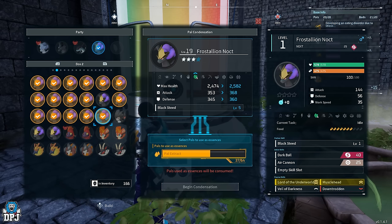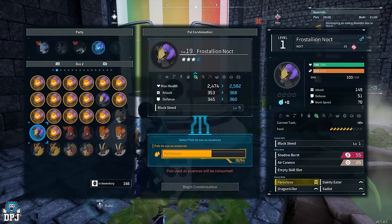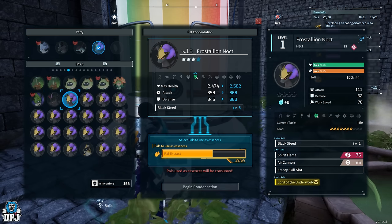There we have it — the ultimate breeding guide to get the best base working pals in Palworld. If you enjoyed the video, leaving a like really helps out. If you like what you see and want to see more, be sure to subscribe.